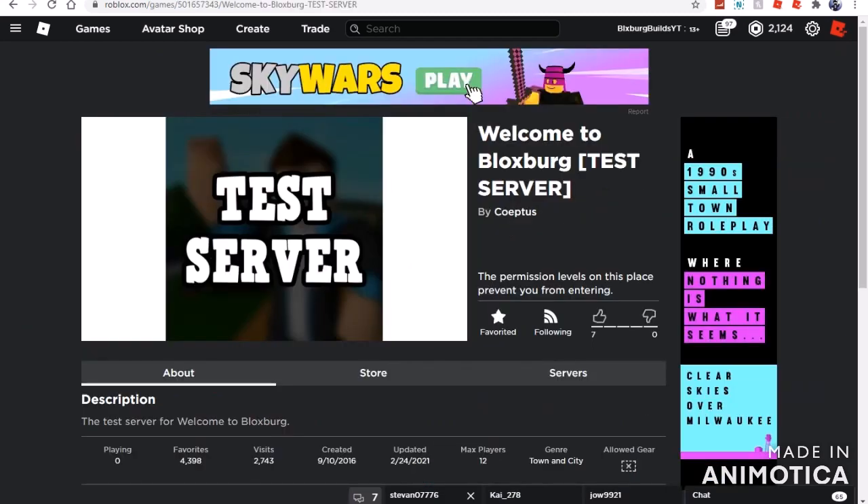So we're here on the Bloxberg test server and as you guys can see it was updated on the 24th. I did cover this yesterday — this is just a rerun for all the new people. I'm going to go over the old stuff and then the new stuff that has just happened. The test server was updated on the 24th, which was two days ago, or about one and a half days ago if you're in America since you're six hours behind.